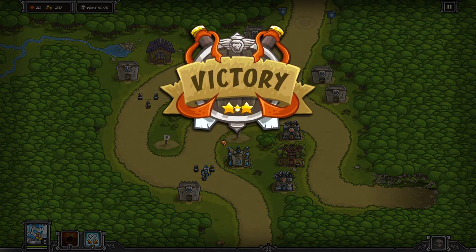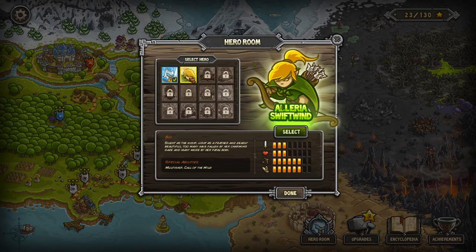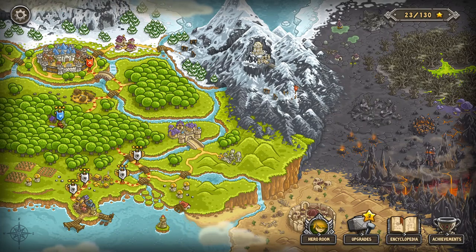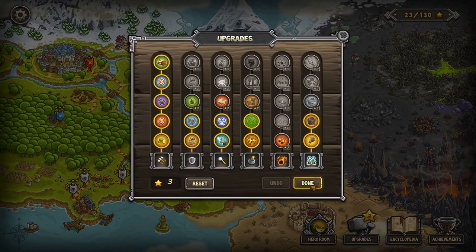We unlocked a new hero — Illyria Swiftwind. So we're just going to start using her. They're both fine, but I want to show you guys Illyria. She has some very cool unique abilities. It says silent as the night, light as a feather, and deadly beautiful. She has multi shot — she shoots multiple magical arrows — and Call of the Wild, where she summons a panther to come and fight with her. So you get two bodies for the price of one when you're trying to clog up a lane. She essentially does the DPS of a range tower, of an archer tower, and is very strong.